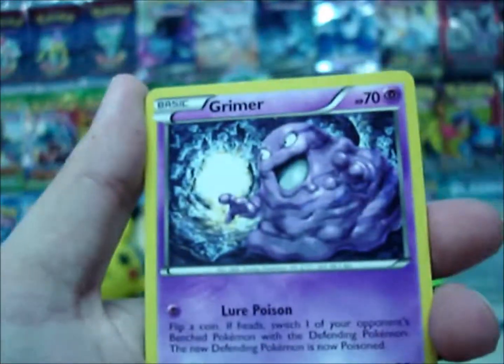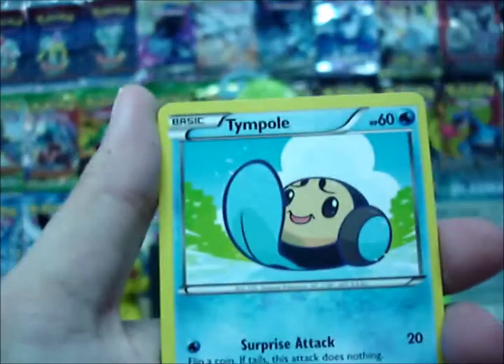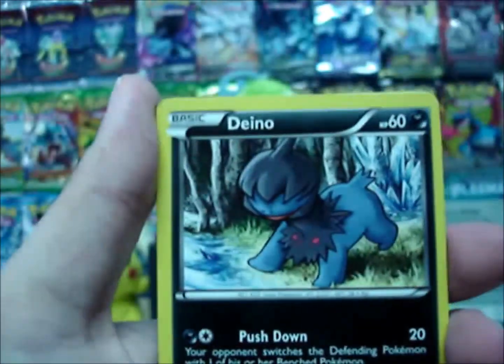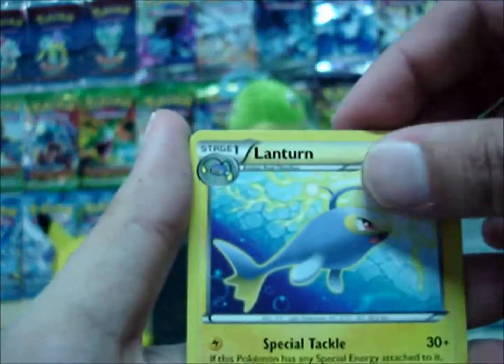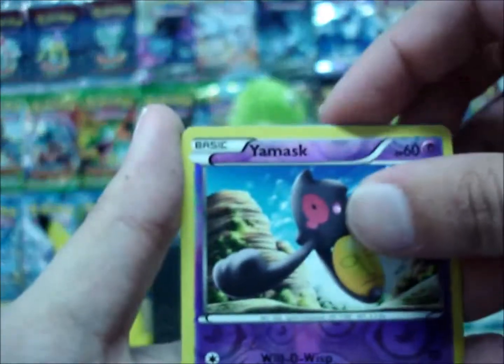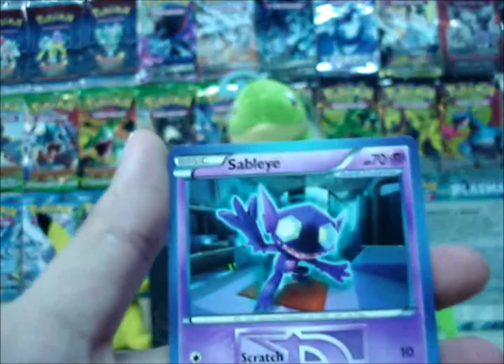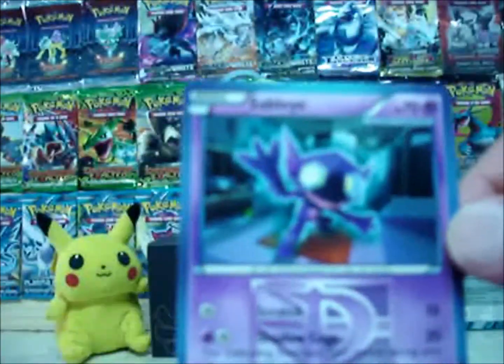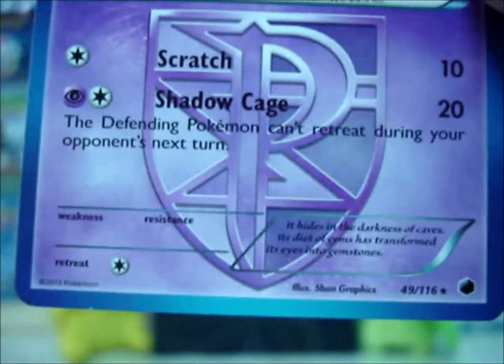Ratata, Primer, Nidoran, Timpole, Dano, Team Plasma Ball, Lantern. Grovel, Reverse Yamask and my rare is a Sableye — which I really hate the fact they did this card as a rare, because it's nothing special in my opinion.